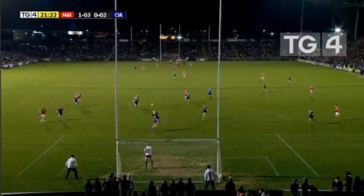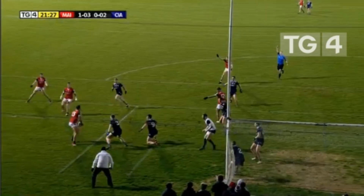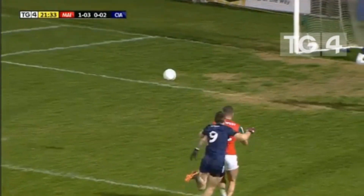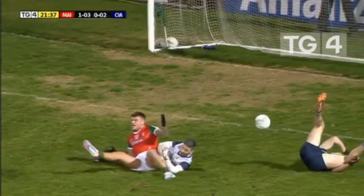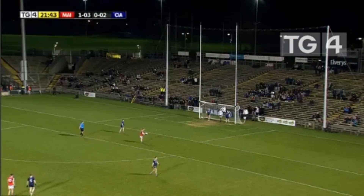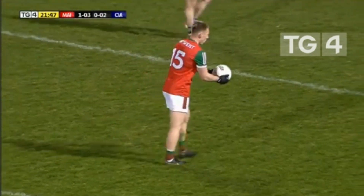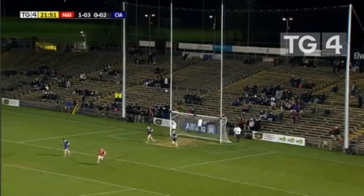It looks like Jordan Flynn got a flick on for Aidan and Jordan gets taken out — very very tight, possibly just on the edge of a penalty. But that's exactly what Mayo needed because they'd gone a small bit sloppy over the last few minutes. A score badly needed — Ryan O'Donoghue steps up, a gimme for him, and that is Mayo's first score in eight minutes. Looking very good early doors.